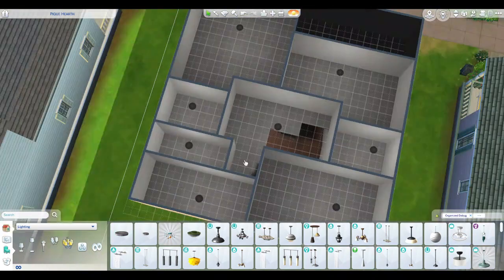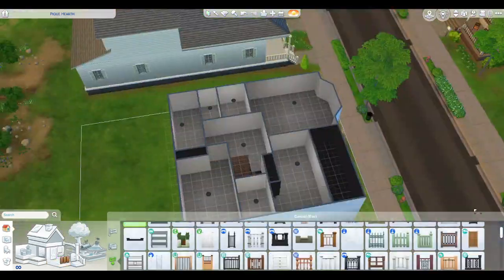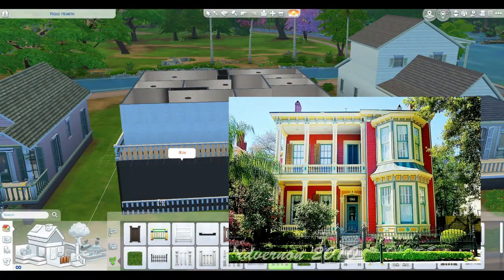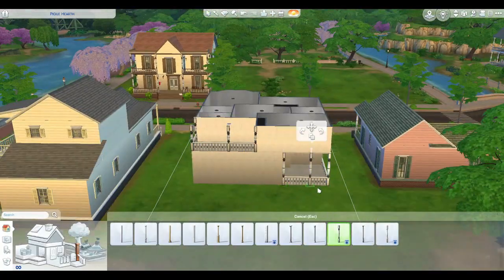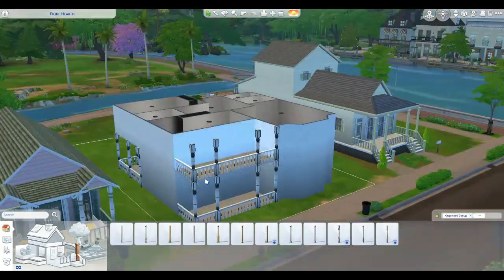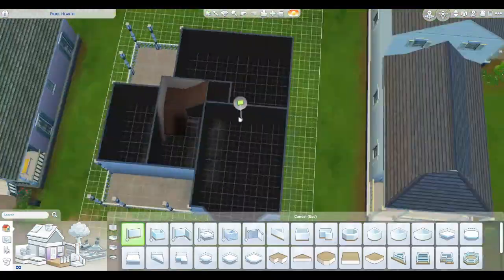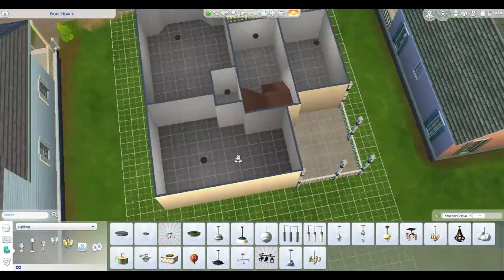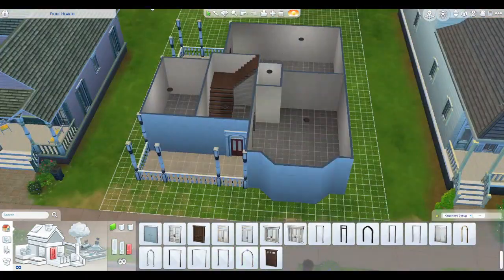I got some really cool inspiration for this build from a home in New Orleans — this one right here. Though I understand they have made changes since this picture was taken, I stuck with this beautiful red home. This was my inspiration for it. It's similar — I have no idea what the inside or back looked like, I made all that up, but the front is based on that home.